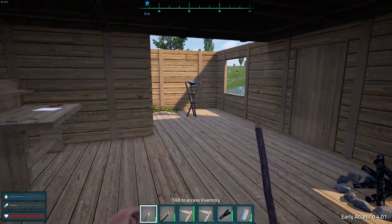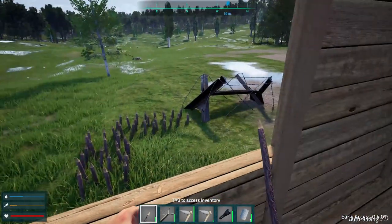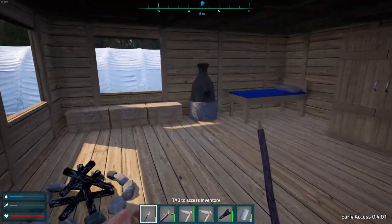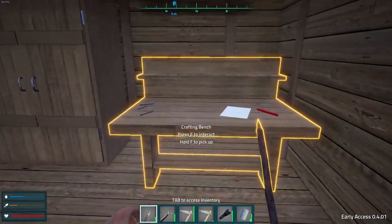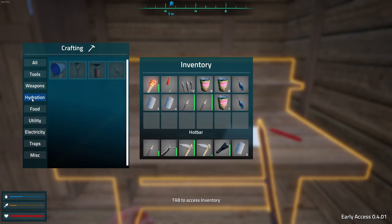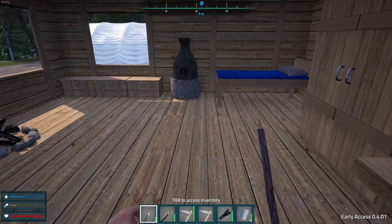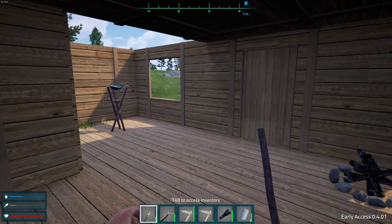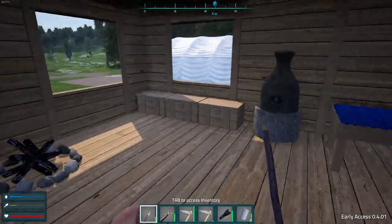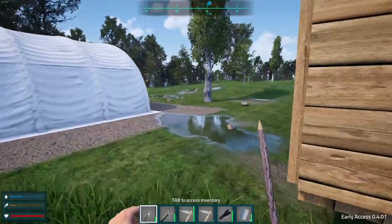I did a little looking online and I think what we need to craft glass is sand, so we can make a water bottle. I've been trying to figure out how to make a water bottle to transport water. If we look in our hydration, this right here is a bottle and we need two pieces of glass. We're going to go back to the beach. I do have a couple of glass bottles of water.